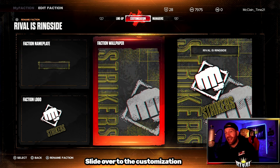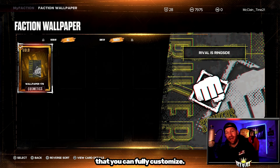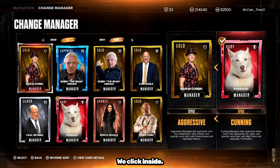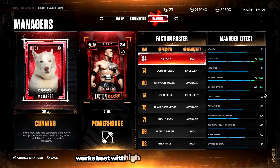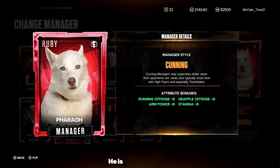Sliding over to the Customization tab, you'll find the faction nameplate, faction logo, and faction wallpaper, which you can fully customize. The more you play My Faction, the more of these you will unlock. Moving on to Managers — different managers have different styles. For example, Baron Corbin is aggressive, Bobby the Brain Heenan is ruthless, and Pharaoh has cunning. Because Pharaoh's style is cunning, he works best with high flyers and especially technicians. Pharaoh gives an attribute bonus in running offense, grapple offense, arm power, and stamina — a plus 8 in all of those.